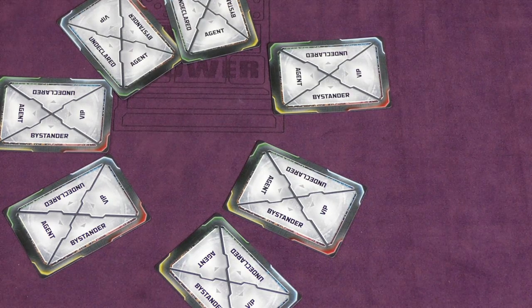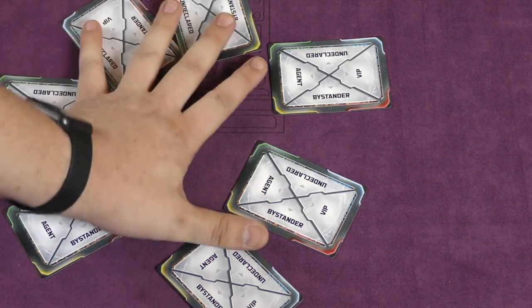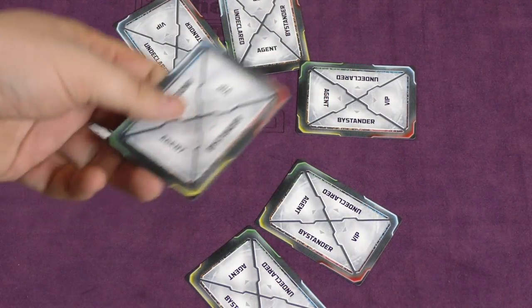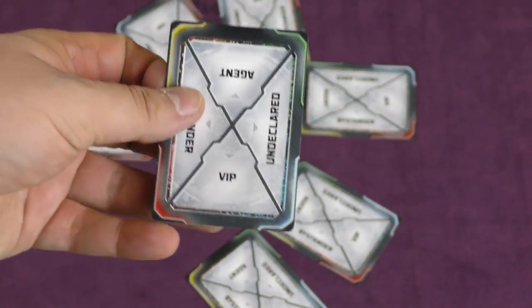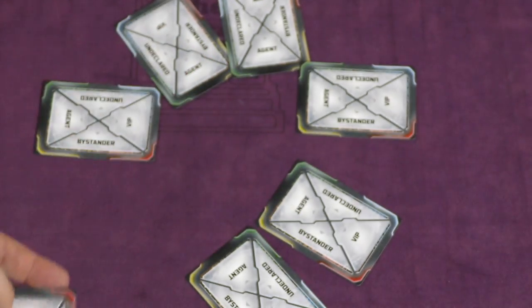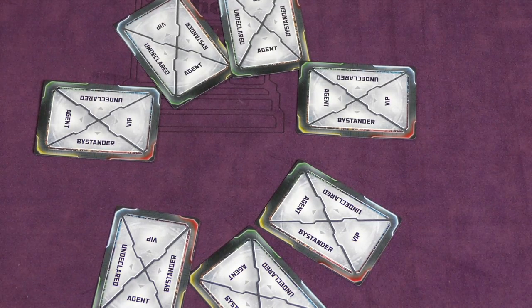Now everyone's going to be trying to discuss who's getting shot and who are the assassins, who's the VIP. You can point your card toward you and claim to be something — I'm an agent, I'm a bystander, I'm a VIP, or I'm not telling you who I am. Everyone's going to do that, and you have three minutes to figure this out. After three minutes, everyone simultaneously — on the count of three, two, one — will point a finger at another player.